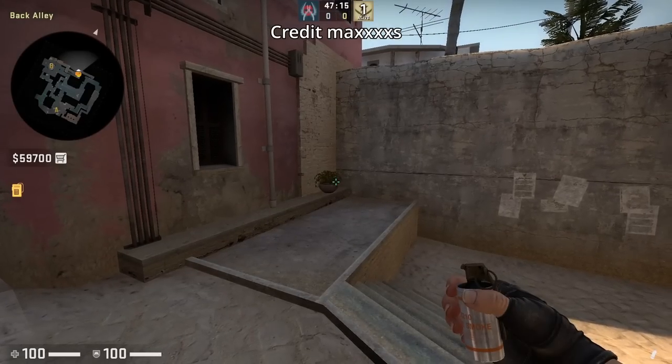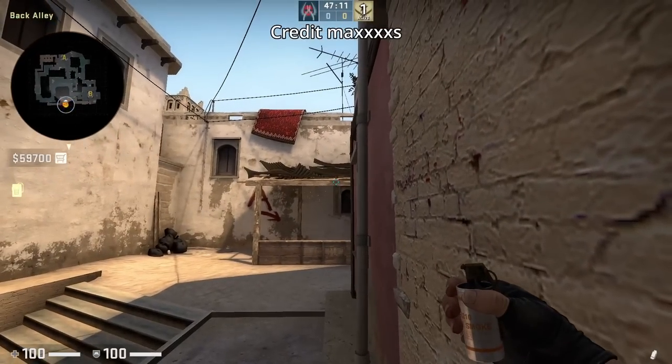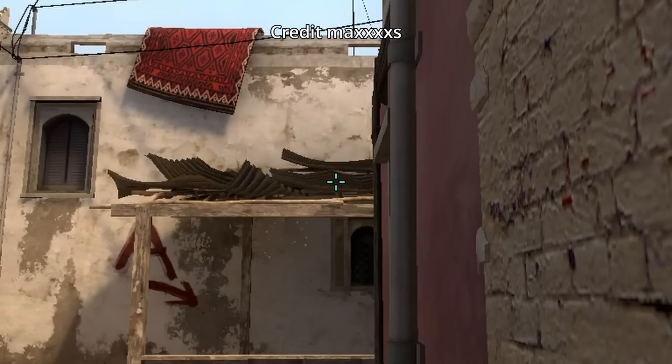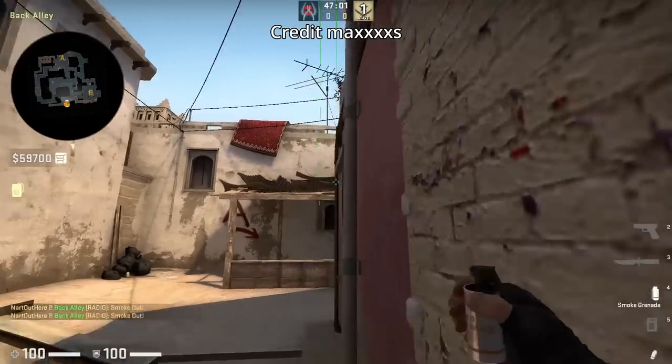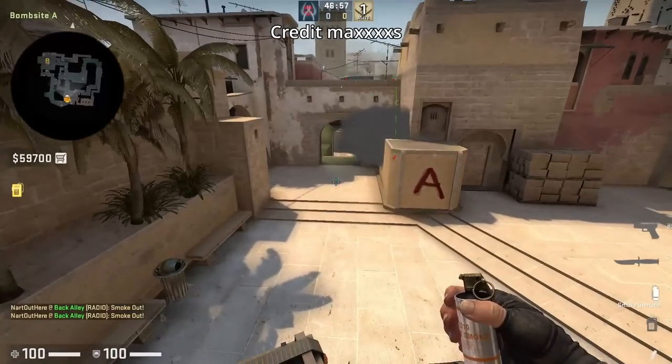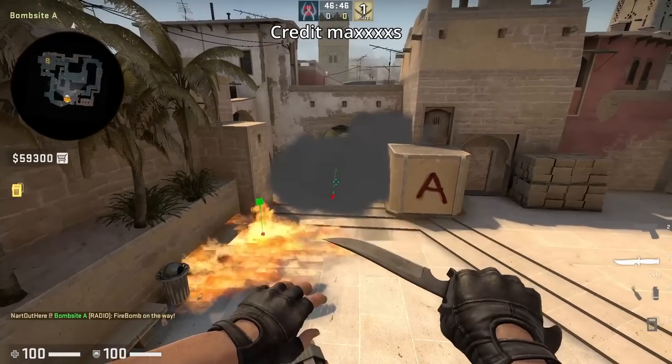Right side A smokes from apartment, submitted by Max. Stand in this corner. For the stairs smoke, put your crosshair here and jump throw. As for the cross smoke, aim as shown, then jump throw. This cross smoke does leave a gap, so make sure you molly bench. The stairs smoke is the variation smoke where it lands on the actual stairs.